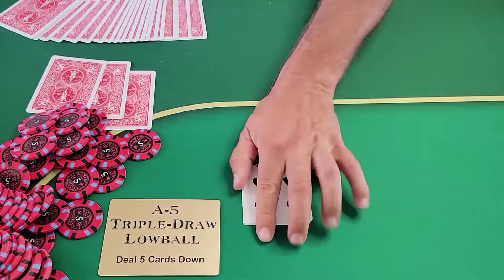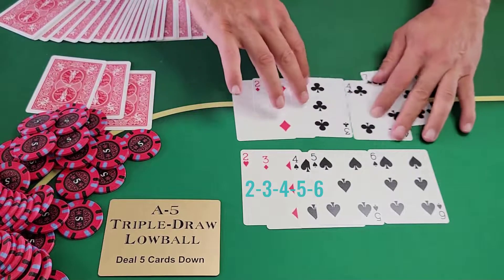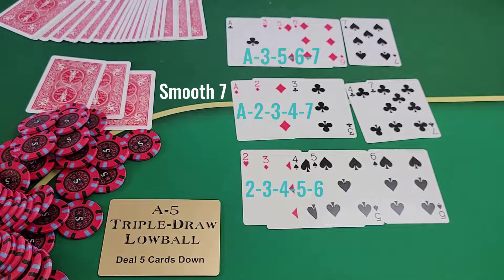What we have here is a straight six: two, three, four, five, six. We have a smooth seven: Ace, two, three, four, seven — the smoothest of sevens. And that's eight, three, five, six, seven — which is a little bit of a rough seven. They actually do call it a rough seven.